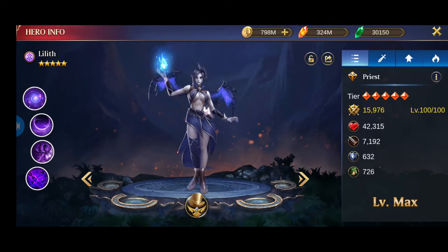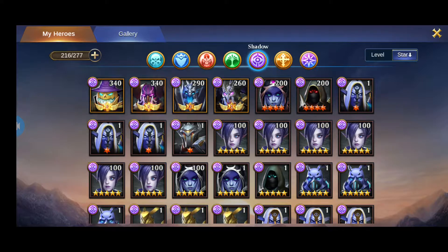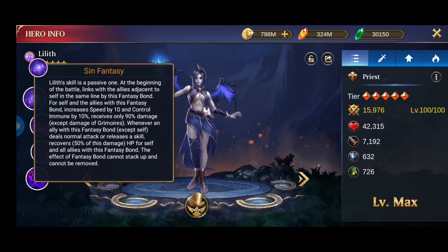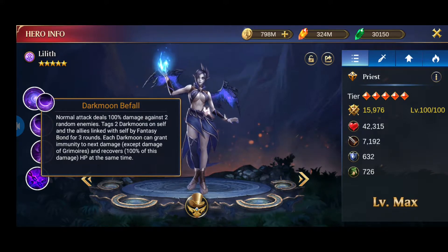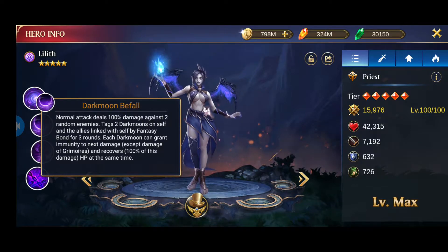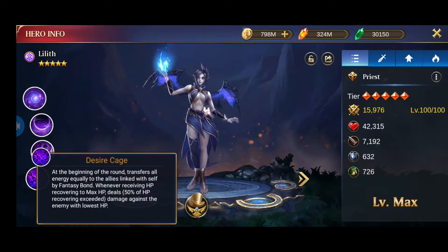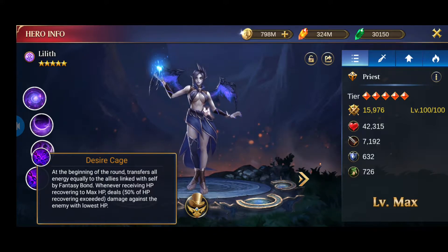You need copies of Lilith — ideally six copies to have a team made entirely of Lilith. How this works is that Lilith doesn't have an active skill; instead she has a passive where she links herself to allies adjacent in the same line — the two heroes right next to her. Every time she deals damage, she stacks two dark moons on herself and her linked allies for three rounds. Each dark moon grants immunity to damage and converts 100% of that damage as healing. If she's healed above max health, she reflects 50% of the damage.